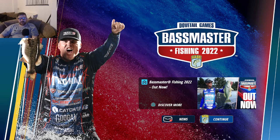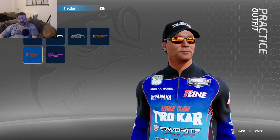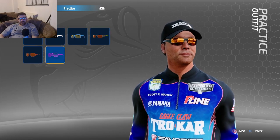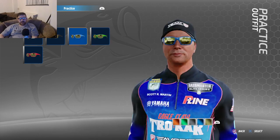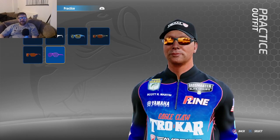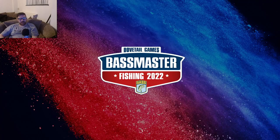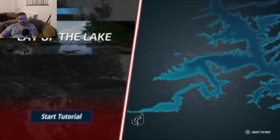So we're here to create a character - you have to press X. To be honest I'm not really too bothered what they look like, let's just confirm. I'm not too bothered about customizing your player too much. So we select play and we have to start the tutorial, so we might as well do that.